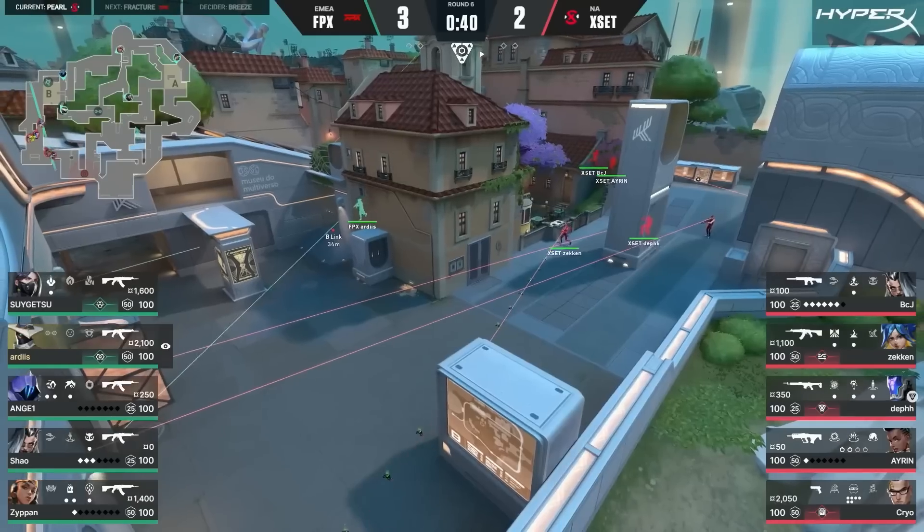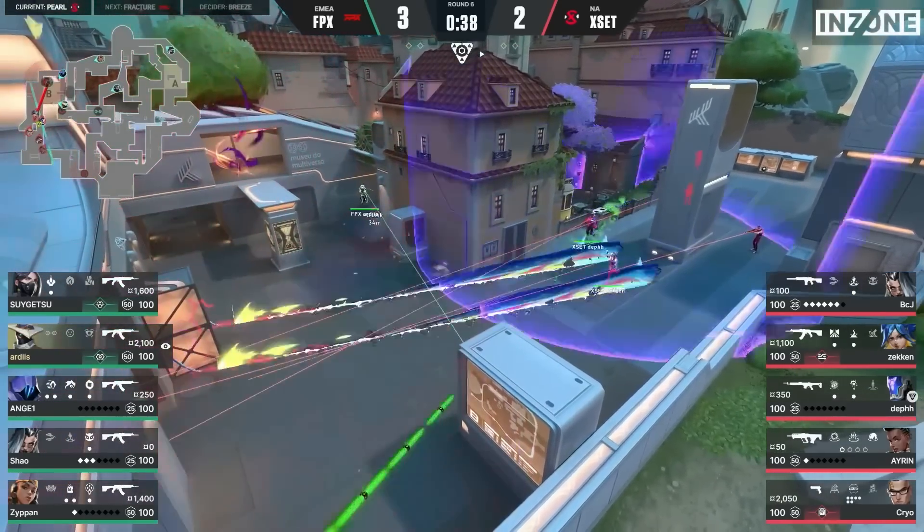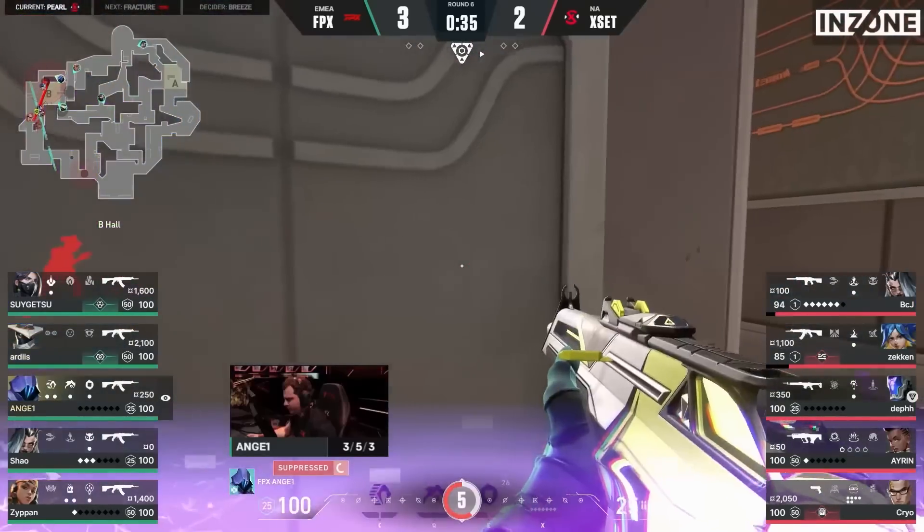All right, now we just checked out that execute from Xset. You can see a lot of different utility coming out — we're using that KO molly and knife, the Neon stuns, the wall, the flashes. We're even adding Fade utility, her full kit, as well as some master stars. You might be thinking: isn't that a lot of utility to use in an execute?